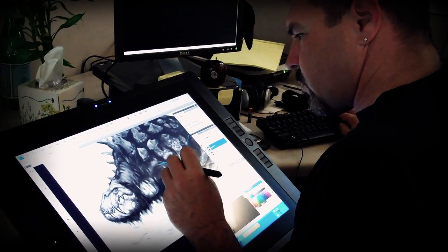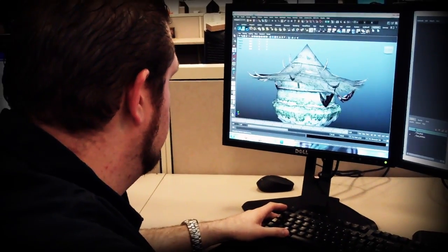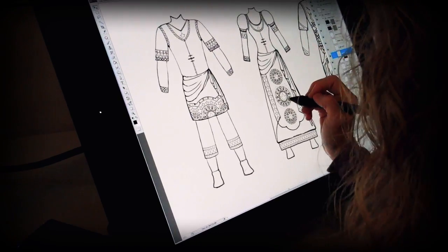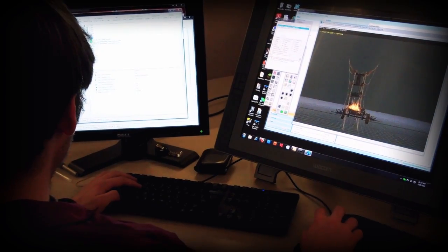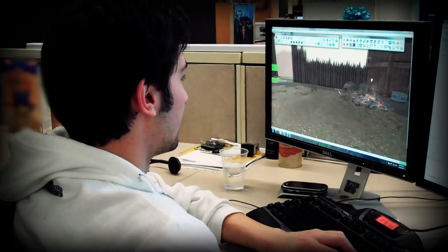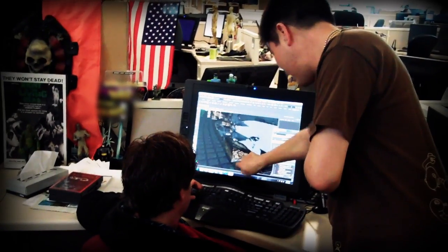Over the past year, we've been working together to create the assets for Dunland. Chris and the World Team sets the tone for what the Art Team then takes and builds into assets. The Art Team will build the characters, the architecture, the deco that the World Team then uses to build out the landscape and the hubs and environments. We've been working really closely with the World Team as we've developed Dunland.